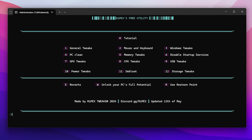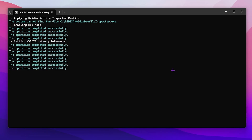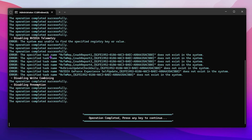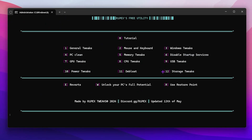For GPU optimization, press 7 and press enter. Here you will find Nvidia GPU tweaks, AMD GPU tweaks, and Intel GPU tweaks. I will go with Nvidia — press 1 and press enter. It may show an error; simply click OK. This will disable Nvidia telemetry, disable writing combination, disable pre-missions, and also do some settings for your Nvidia Profile Inspector.